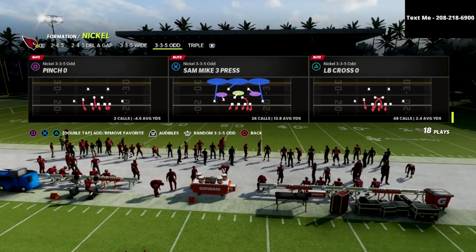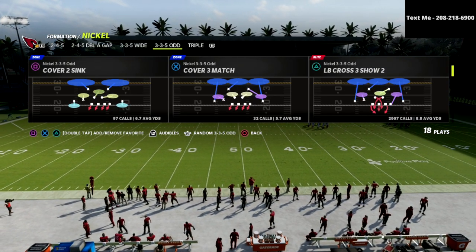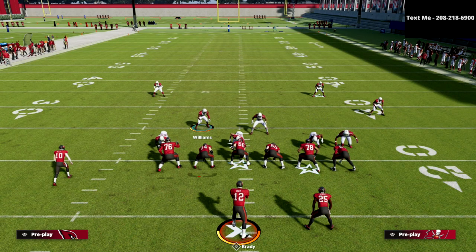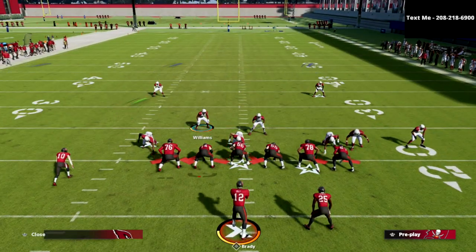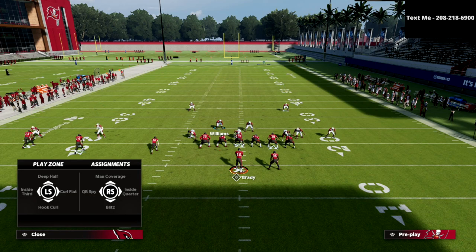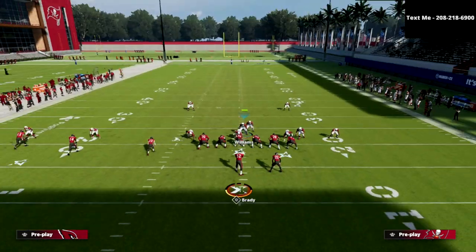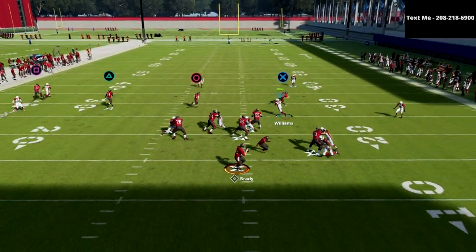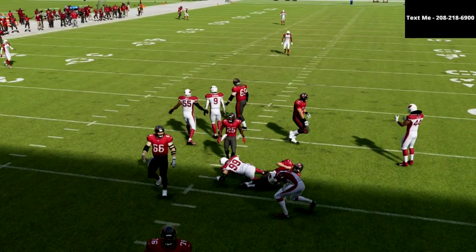The blitzing concept we're going to talk about today is out of the Nickel 3-3-5 Odd, and we're going to be covering the LB Cross 3 Show 2. The way this blitz works is very simple as far as the setup goes. All we're going to do is spread our line and crash our defensive line down. We want to create a cover 2 on the trips side — that's going to help stop tight end streaks, snap throws, that kind of stuff. With our user, I like to stand kind of right in this area, and you're typically going to get either a looping pressure through the A-gap or pressure off the edge.